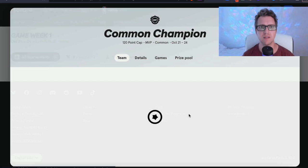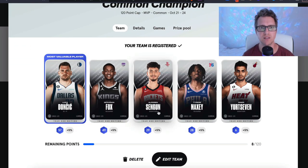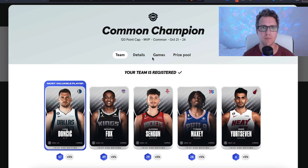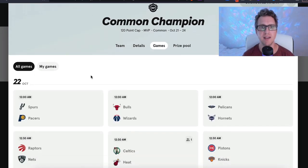Looking at the team I'm fielding, we have my MVP Luka Doncic, De'Aaron Fox, Sengun, Maxi, and bench player Yurt7 from the Miami Heat. If you click Details, it shows you that you can only play with common cards, and it's within an MVP-plus-120-points budget. That means my MVP Luka Doncic does not apply to my 120-point budget.